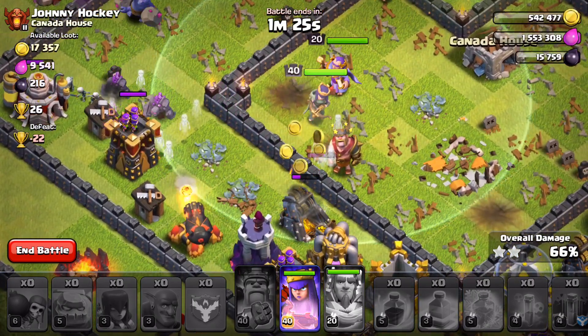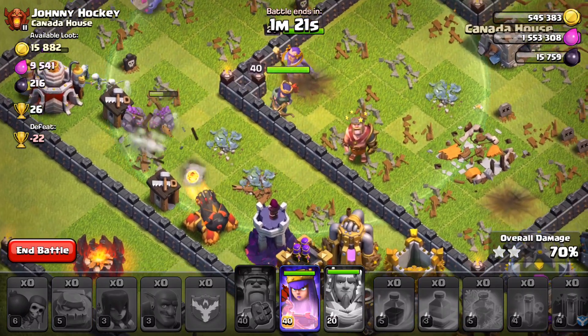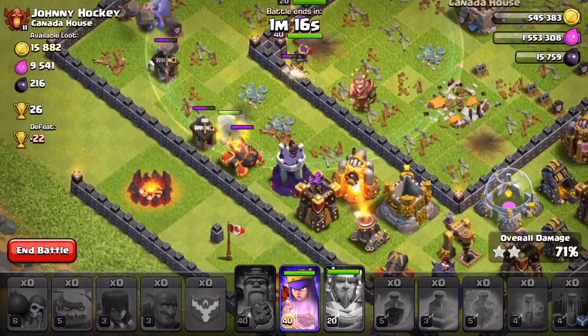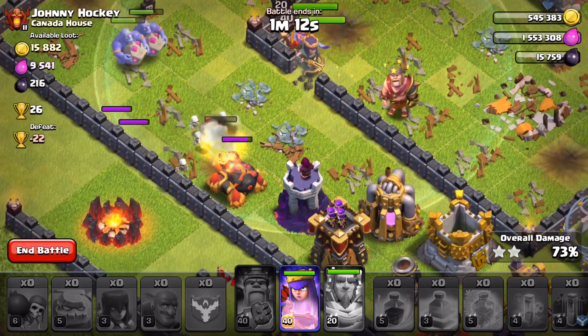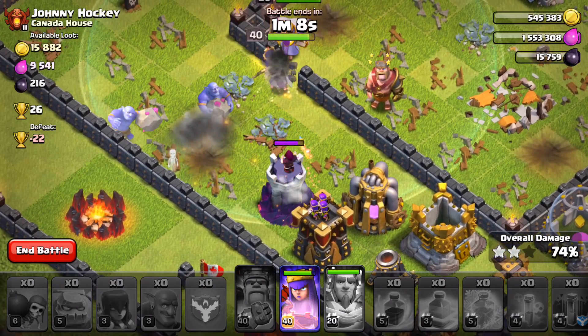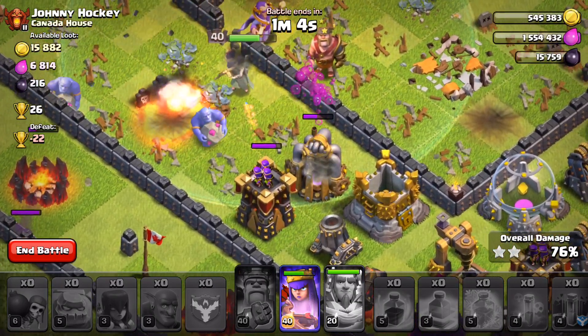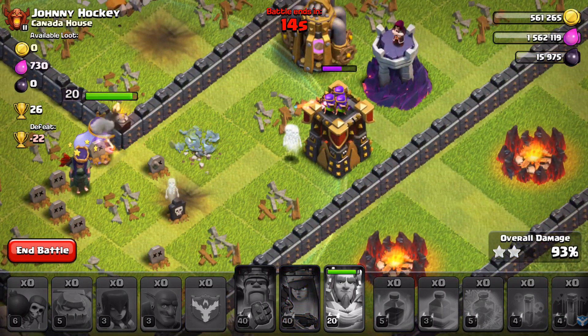That was a pretty simple base — inferno towers were down and the base design wasn't anything to write home about. But you can see those witches in action and the Bomb Tower as well. A lot of excitement around this update. Also, if you guys didn't see the livestream or any of the announcements — Friendly Wars are inside of Clash of Clans now. You can battle whatever clan you want; you no longer have to make your war weight match up or do anything like that.